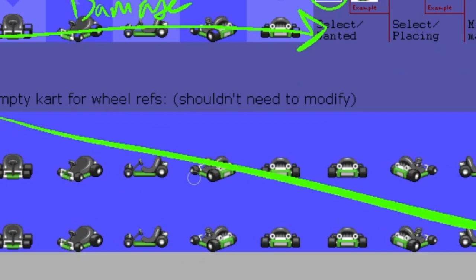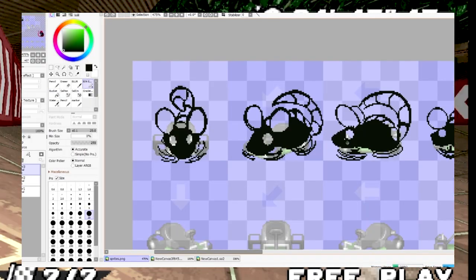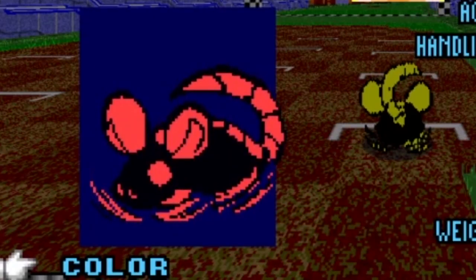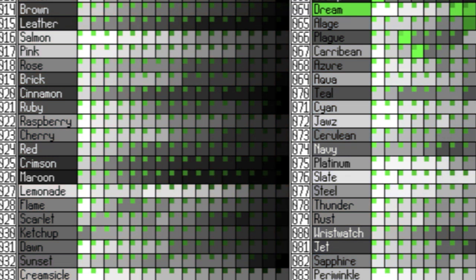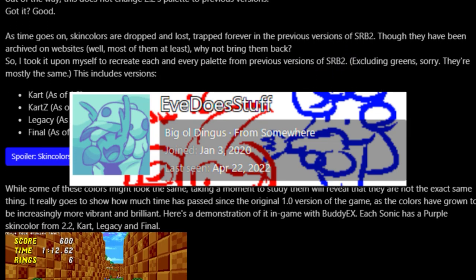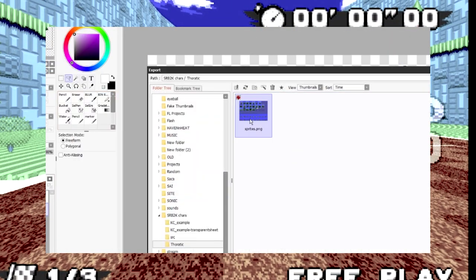The bottom two rows are just for reference and can be ignored entirely. For today's example, I'm going to turn this rat named Thoratik into a vehicle. You may notice that the rat is green when they're not normally green — I could have just gone with magenta and black and it would have looked like that in the game, but this game has palettes. If you use greens, they'll be converted in real time to your palette of choice. A useful chart showing all of these can be found from EveDoesStuff, also on the SRB2 forums — will be linked. My sprites are now all made. Make sure there's a transparent background and overwrite the original image.